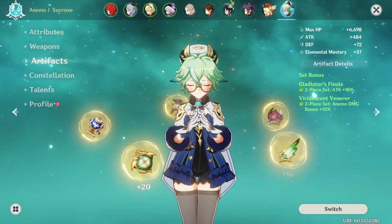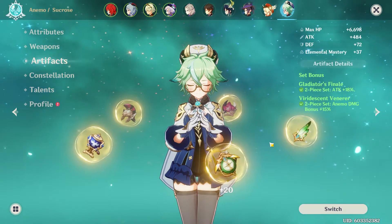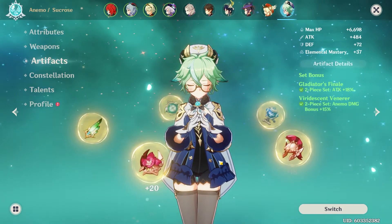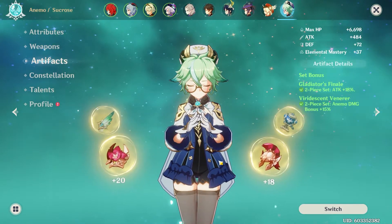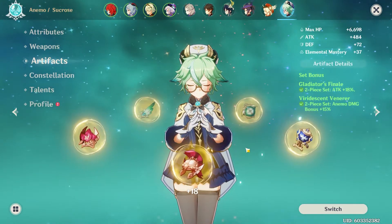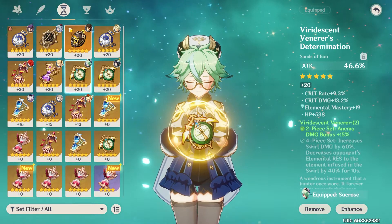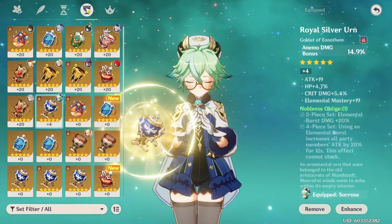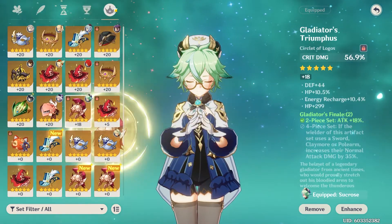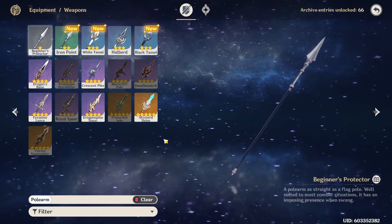I made a separate video on Xiao's artifact set so I won't go into too much detail here, but level up your artifacts now so you don't have to worry about them later — you'll be spending resin on Juvenile Jade from the new world boss. For stats, I'm using ATK sands, Anemo DMG Bonus goblet, and crit damage circlet, with crit rate and crit damage on substats.